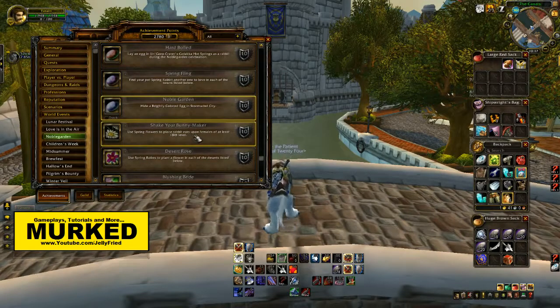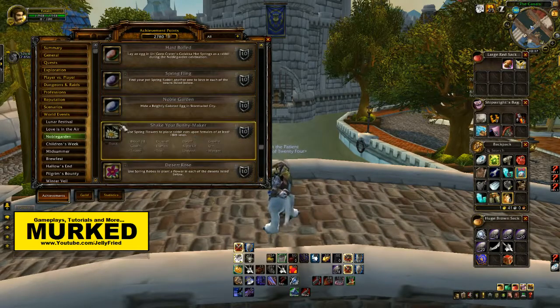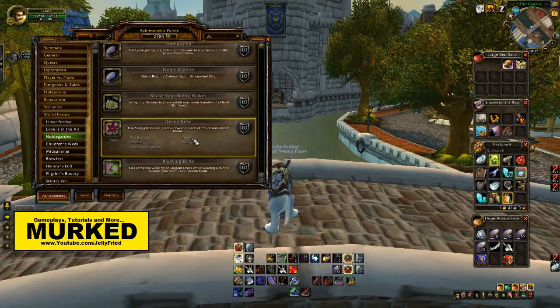Then there's 'Shake Your Bunny Maker': use Spring Flowers to place rabbit ears upon females of at least level 18. It's kind of saying like 18 years of age — you go and place rabbit ears on female characters of each race.